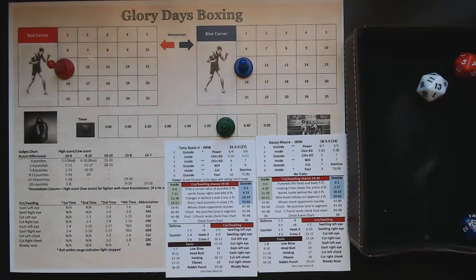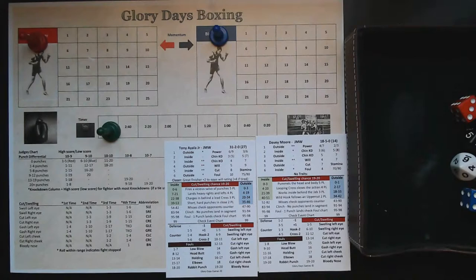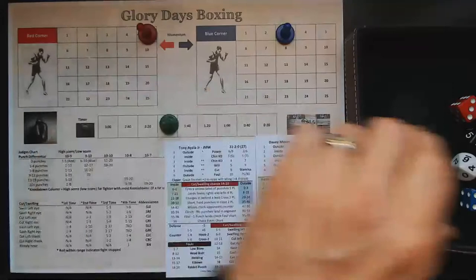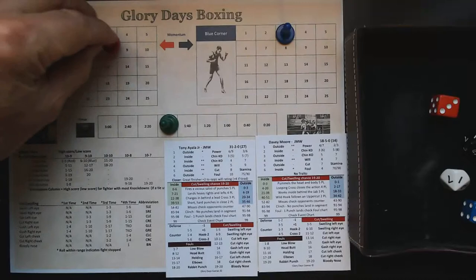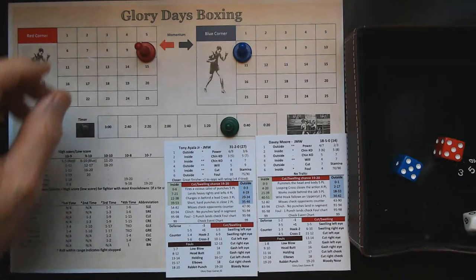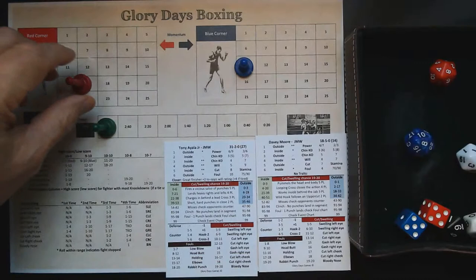Moving on to round seven — Davey Moore is fatigued at this point. Two stars from the inside for Ayala — five to three punches landed, result of 94 — clinch. Next segment: Ayala again two stars inside in control — another clinch, another five punches landed. Ayala finishes the round on the inside in control — a result of 53, five punches each, plus a couple more for Ayala. No knockdowns or cuts as we are through another round.